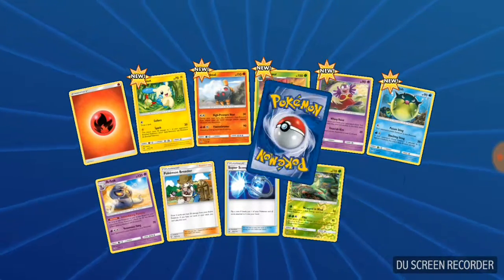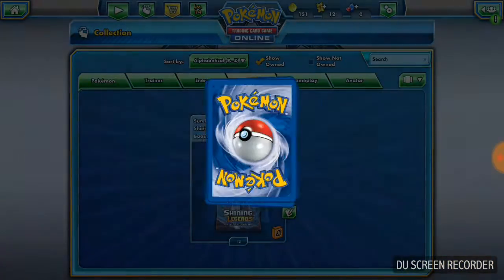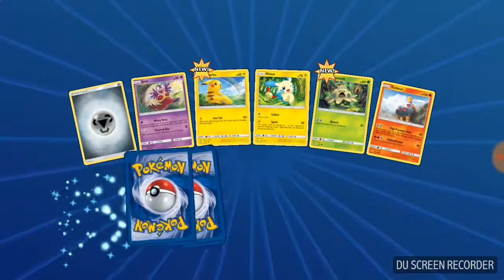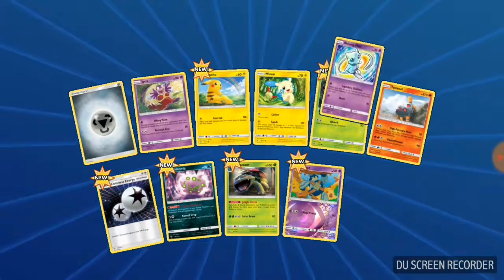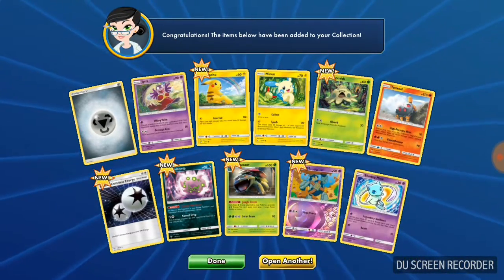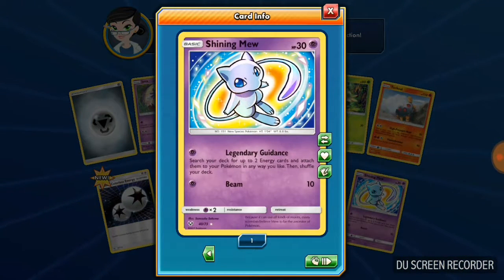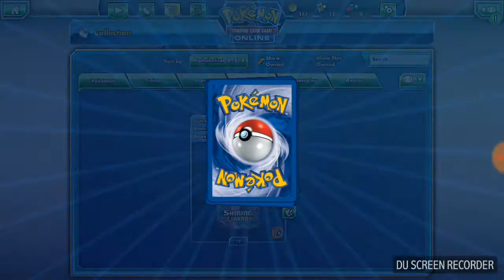There we go — Latios — just due to home life with the kids and work. It's been a little hectic. Boom, second pack — Shining Mew! That's actually a really cool card. I love the art, I love this set so much.